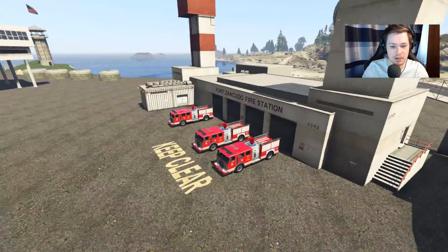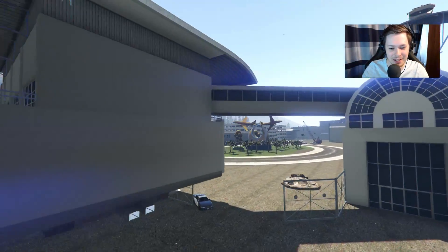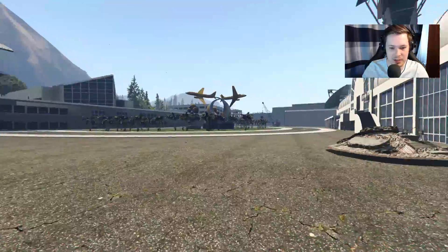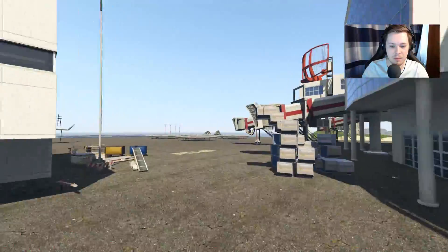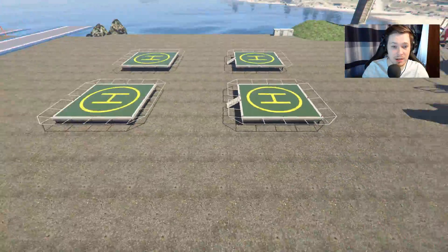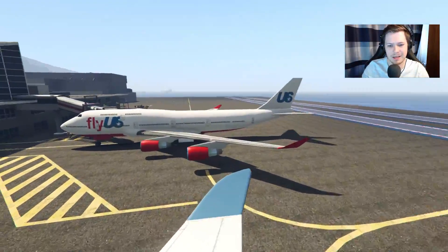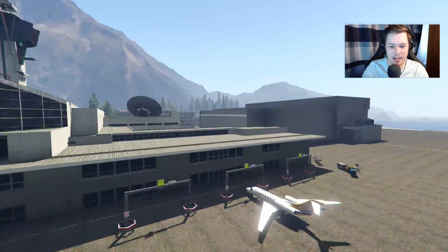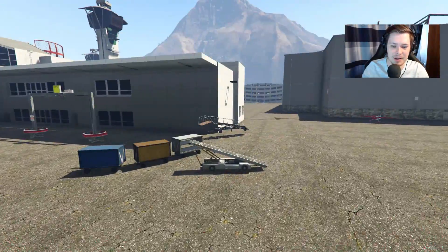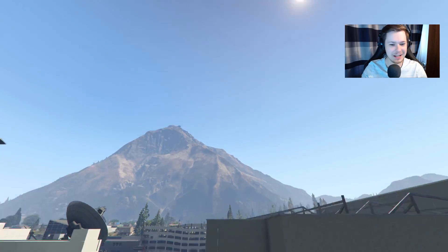Over here there's a huge satellite dish — call the aliens! There are some firefighters here which is nice, kind of like a fire station, even though that's the military base. There's some police here too, with cars but no officers. There are a couple of planes — some cargo jets and regular passenger jets. It looks decent but there's not really that much going on.